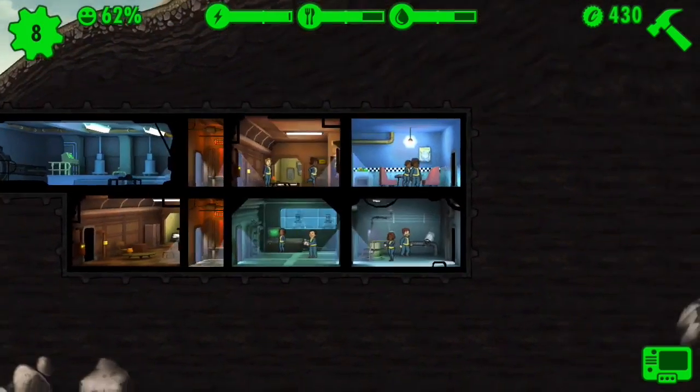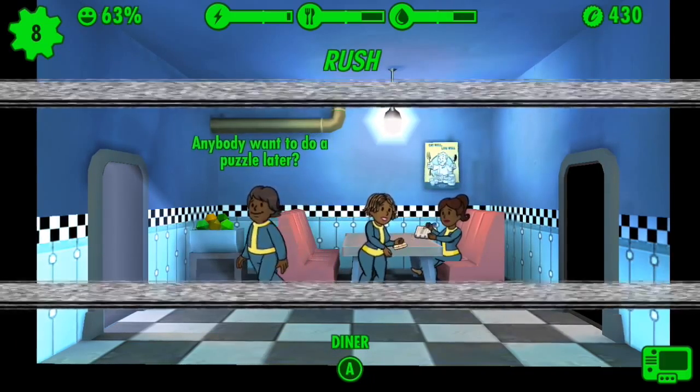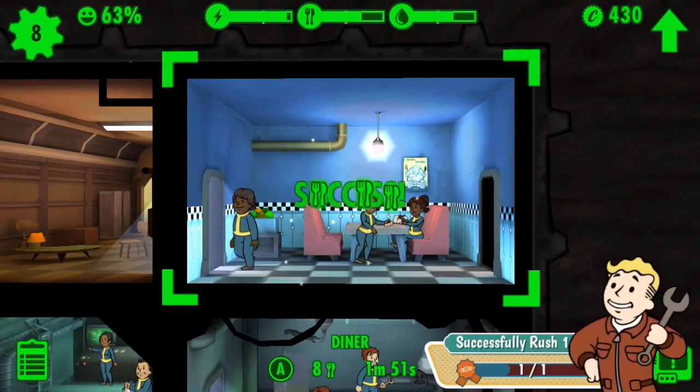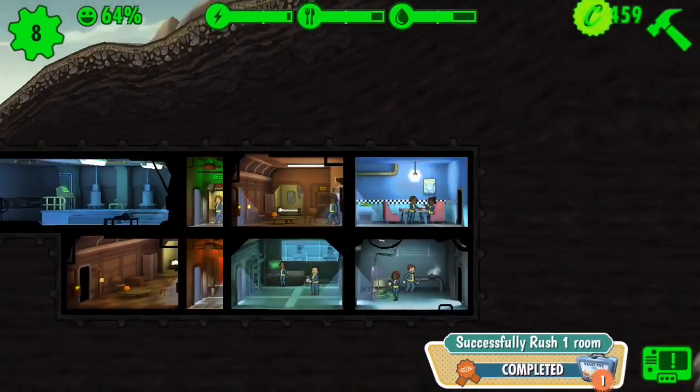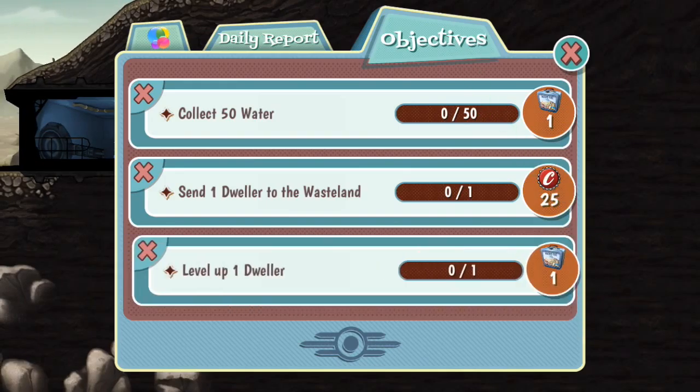It looks like I have a lot of resources right now. I think I should probably rush something. I'm successful at rushing stuff. Oh, a lunchbox — these are very useful because you get cards.